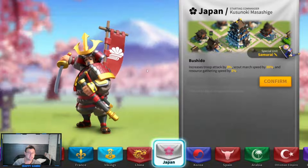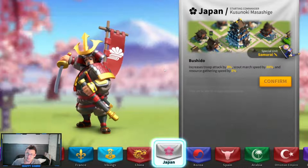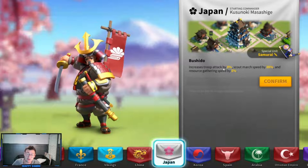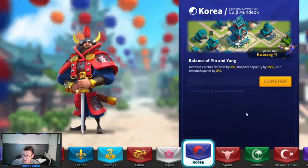The next civilization is Japan — one I would absolutely recommend you do not start with. Japan is not terribly viable early or late into the game. You get Kusunoki, who is an archer-specific commander, but he's not terribly good early on or later on either. The special unit is a samurai, which has high attack but low defense — so if you get swarmed, it's going to hurt. You get a troop attack buff of 3%, but as we discussed, attack is less valuable than health and defense. Scout march speed is completely irrelevant, and the resource gathering speed buff of 5% is helpful when getting started but not great in general.